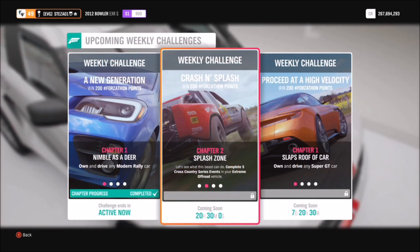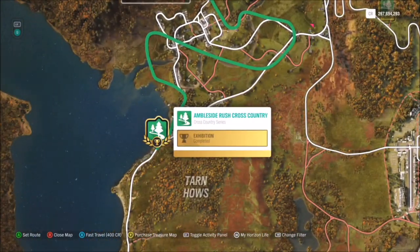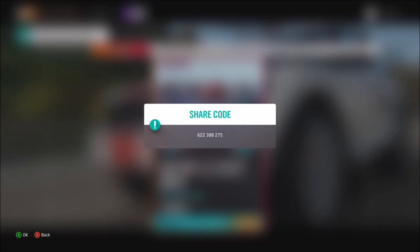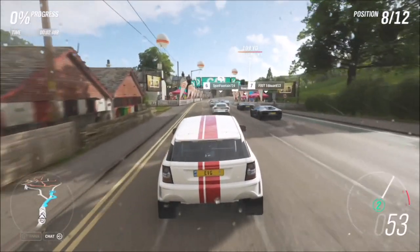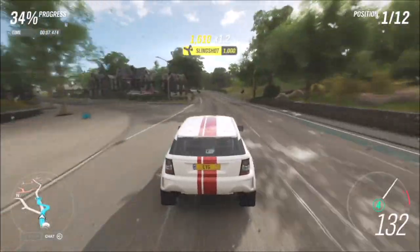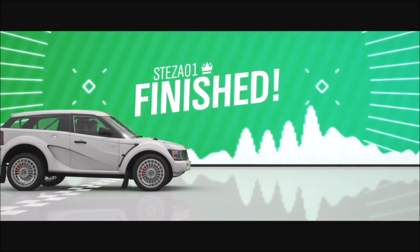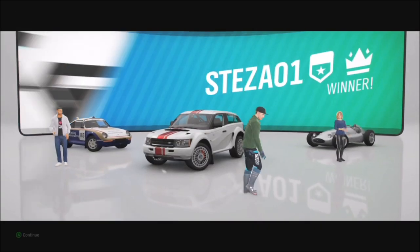The first challenge wants you to complete five cross country series events. For this I went over to the Ambleside Rush cross country. It's a nice quick route called 'Quick and Easy' and the share code is 622388275. Just type that in, the race will come up, and all you have to do is win the race five times. I use this one quite often because the AI goes off on their own little race, which leaves you a nice straight cruise to the finish line.